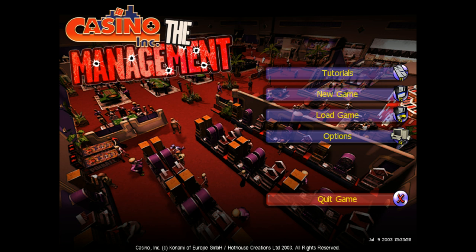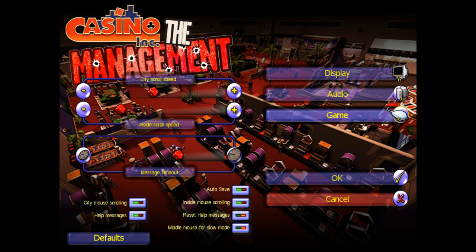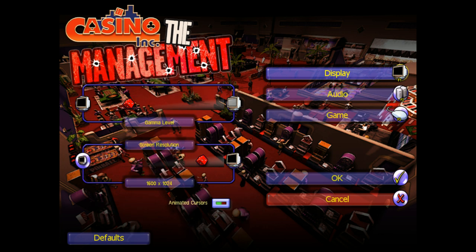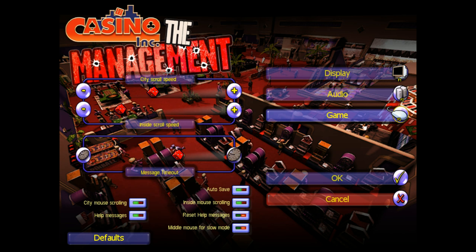Let's go ahead and show you around. In the options menu, you can adjust gamma level and screen resolution. The highest I could get is 1600x1024 — there's no 1080p option, which is why the screen looks a bit weird. Because this is a game from 2003, I can't promise my recording software will be 100% reliable, so if it doesn't capture mouse cursors or something glitches out, I apologize in advance. You can adjust display levels, audio levels, music and sound effects, game city scroll speed, message timeout, and other toggles.